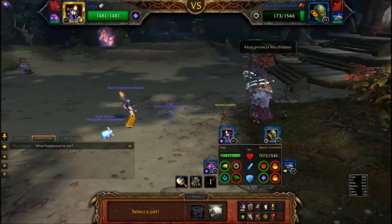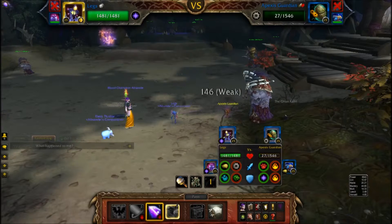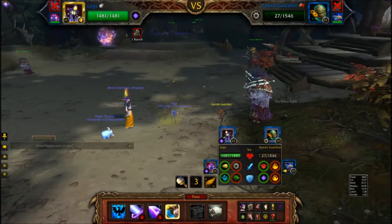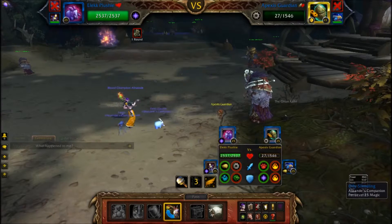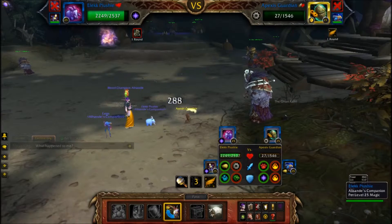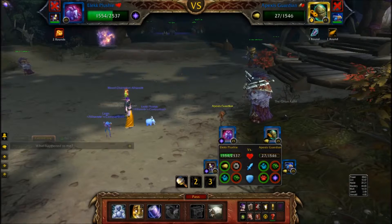So now we're going to bring in Legs. We're going to hit him with our Focus Beam. I don't think he died. Next, switch out to Alec Plushie when he does the Entangling Roots, so that way he takes all the damage.